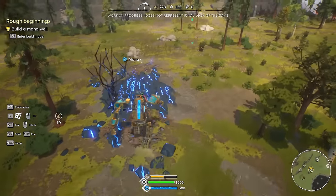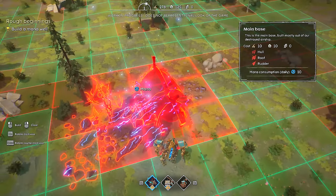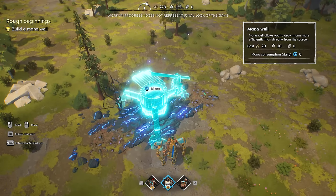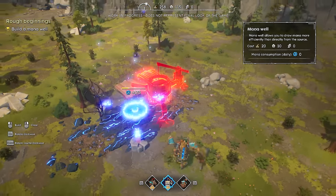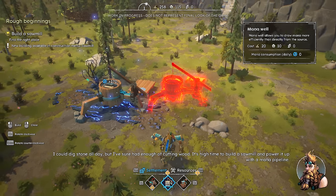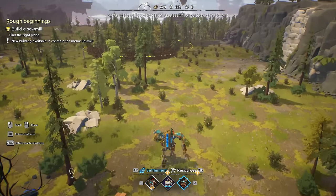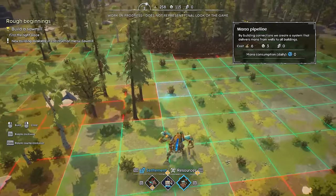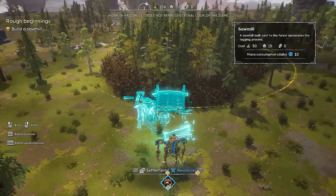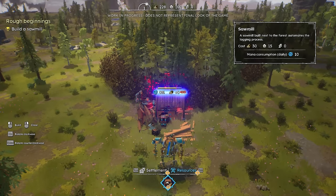I think I have to build on this one — it won't let me build on the other one. So there's the mana spring right there. We go into the control mode and build a mana well. There are little QE indicators right there. There goes the mana well. You think we're going to make the mana into beer?